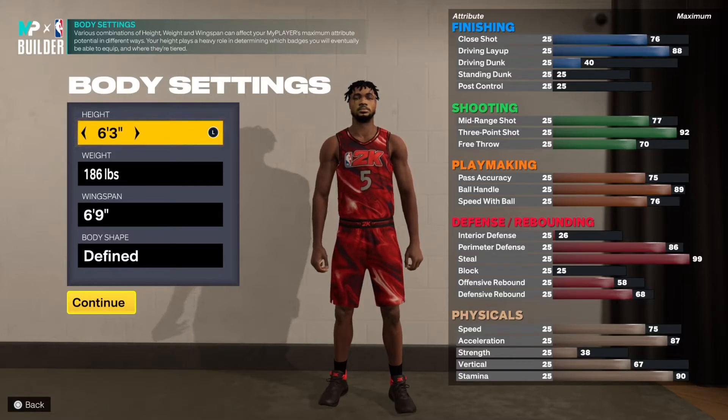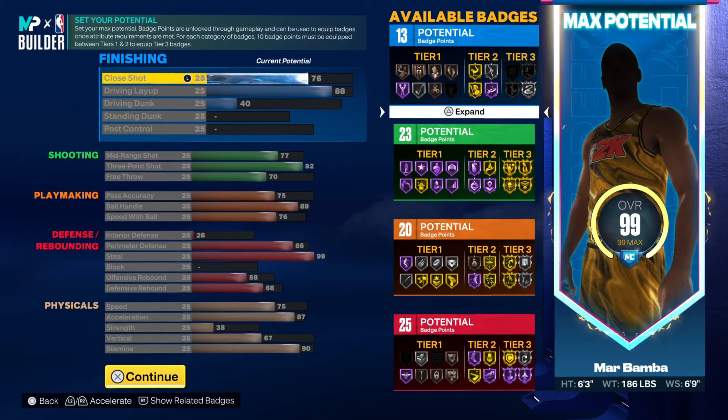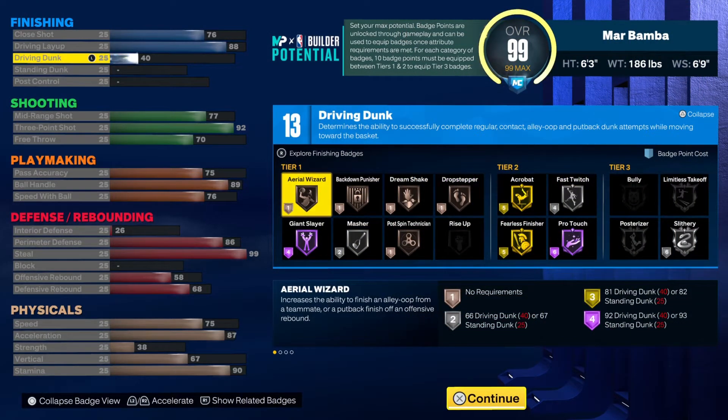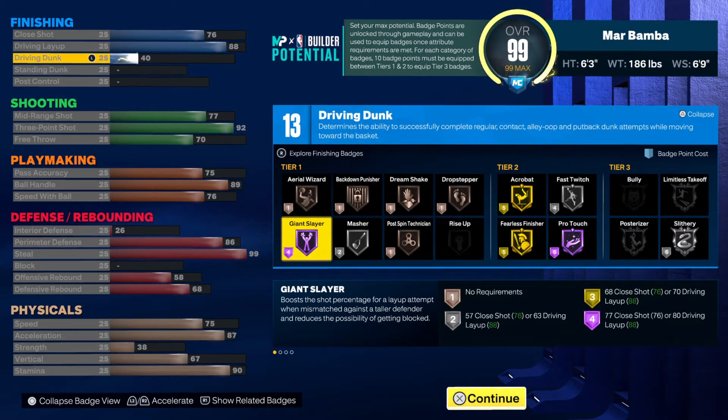My personal favorite — the Rec build. He's going to be 6'3", 186 pounds with a 6'9" wingspan. The close shot is a 76, with an 88 driving layup and only a 40 dunk. I don't think you need to dunk to have a very good build. The 88 driving layup gives him the long athlete layup package, and since he gets 13 finishing badges he can put on Fearless Finisher, Hall of Fame Giant Slayer, and Fast Twitch together — which makes it extremely difficult to stop him. With a couple of extra badge points you could also get Slithery Finisher at least bronze, and with three extra finishing badges you can put all of those badges to max level.